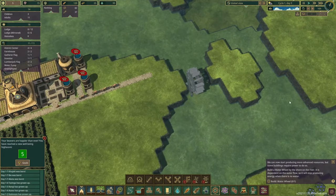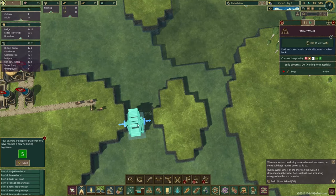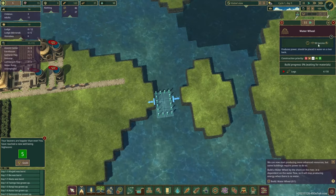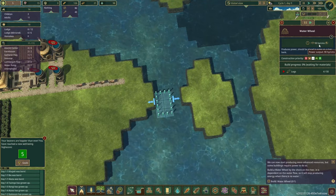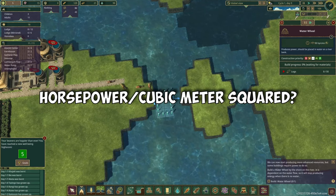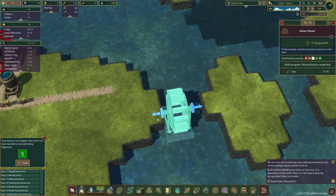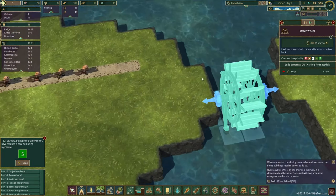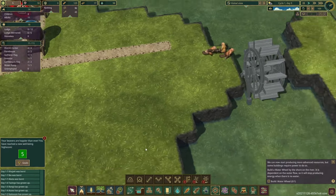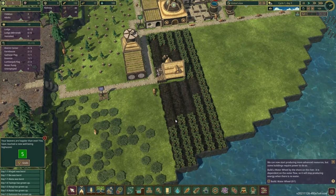I'll build it here and work out how to maximize usage across the island — I'd like to put two side by side. They have an output measured in HP per CMS — I have no idea what CMS is, so if anyone in the comments knows please let me know. This is going to output power using a cog system, and we can extend it using these connectors. Pretty handy for getting us power.